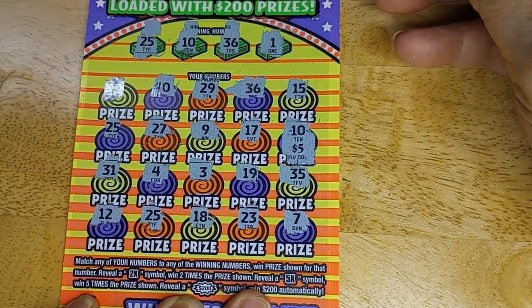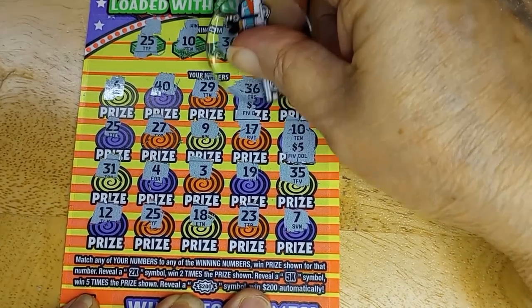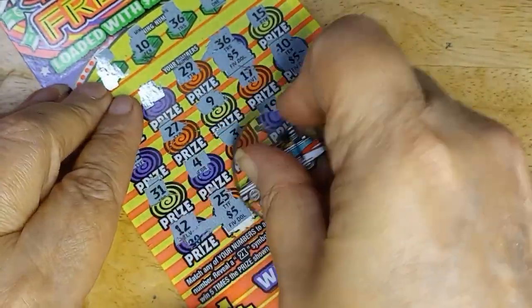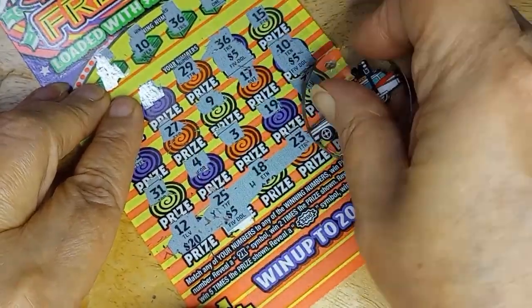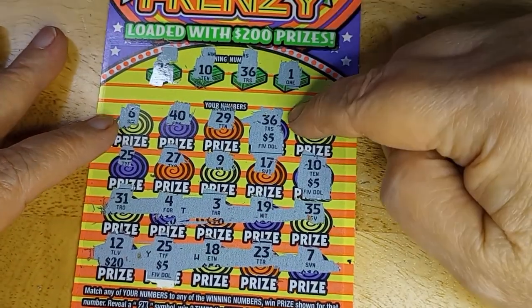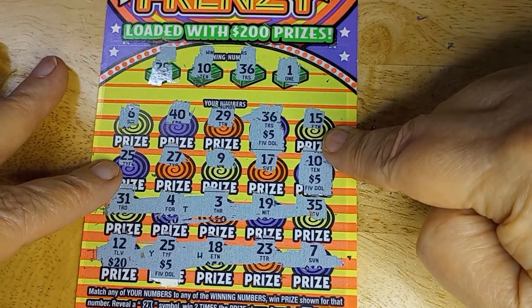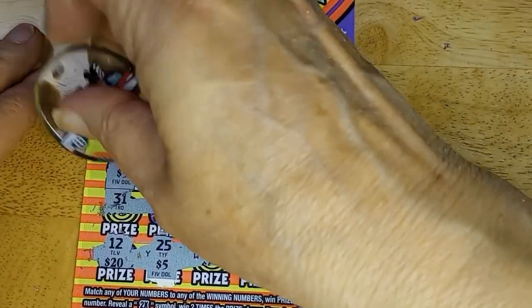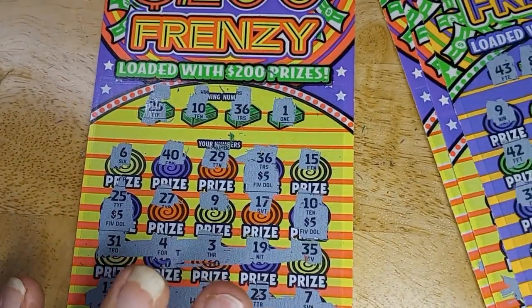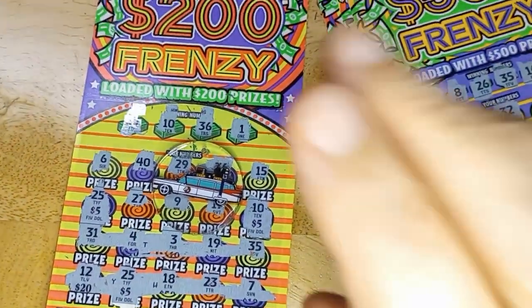10 is a 5. Ooh. 36 was actually the first one — that's a 5. Then 25 is another 5. That's a $15. And I'm missing something. 36, 6, 40, 29, 15 — oh, another 25. So it's a $20 winner! 36, you did well — I just didn't go one more card. So it was a good thing I did pick up that third card.